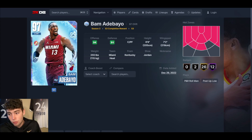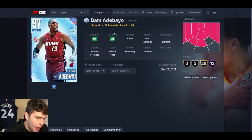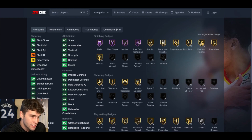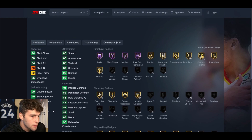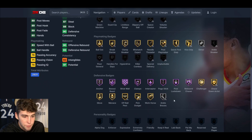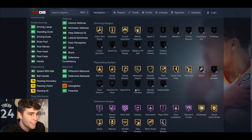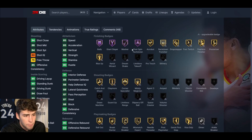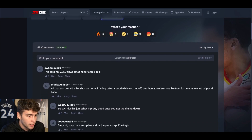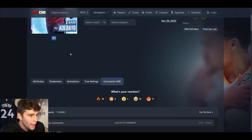You got Bradley Beal, Jerry Stackhouse, Jaron Jackson Jr., and now Bam Adebayo. For Bam: 84 three-ball, 90 standing dunk, 85 driving dunk, decent ball handle, 85 speed, 90 acceleration, 88 lateral quickness — great interior and perimeter defense. Playmaker-wise you give him Unpluckable, and he's got everything else defensively with every badge in the game. Shooting-wise he has what he needs — can't get Limitless, but who cares.